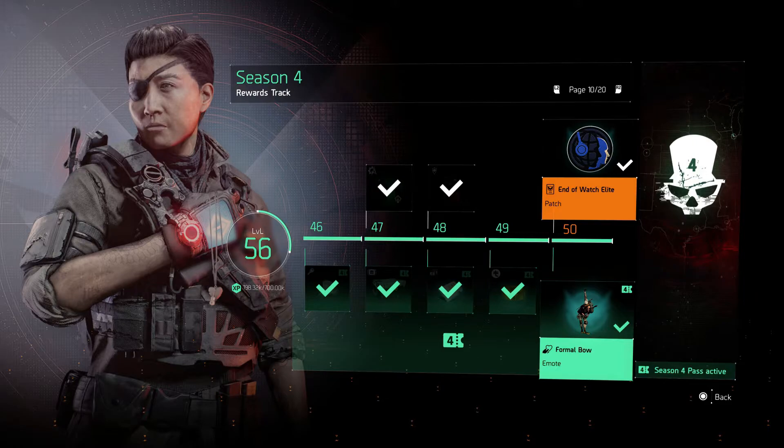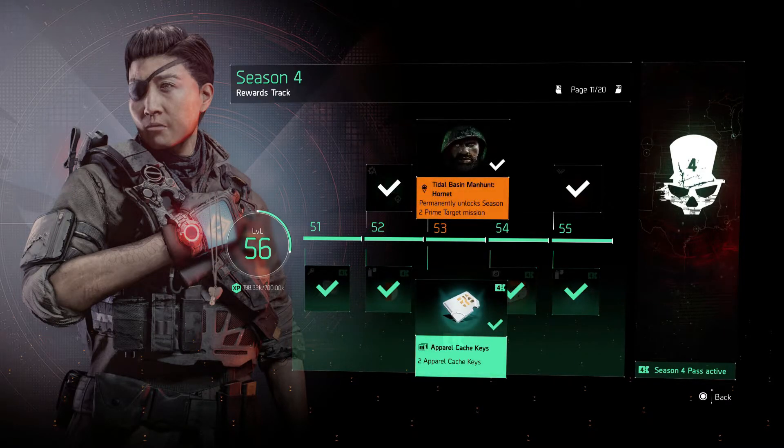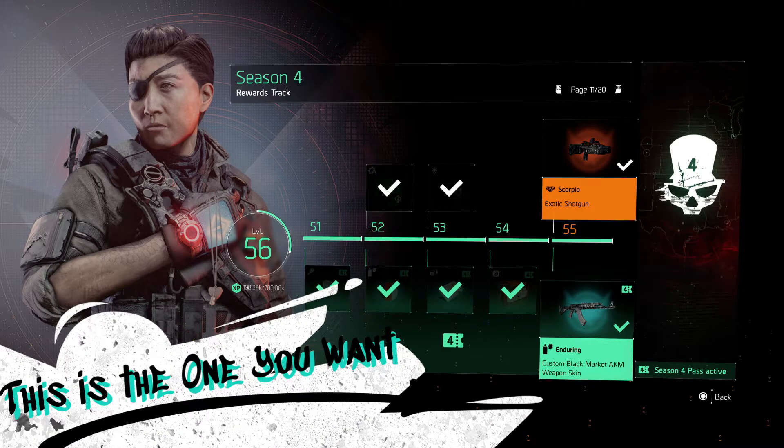By the time you get halfway through at level 50, you get an End of Watch elite patch for completing half the season rewards, and if you have the paid rewards you get a Formal Bow emote at level 50. At level 53 we unlock the Title Basin manhunt for target Hornet on the free rewards track. At level 55 on the free track we unlock the Scorpio exotic shotgun — fantastic for all your status builds, bringing a lot of status effects.